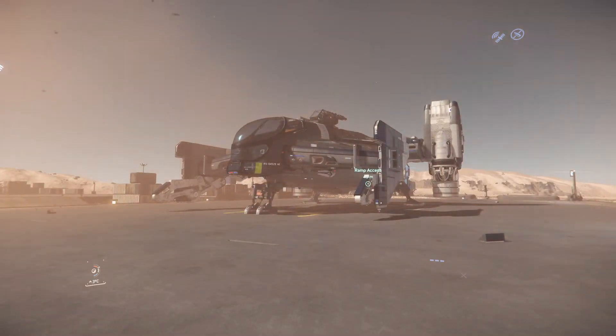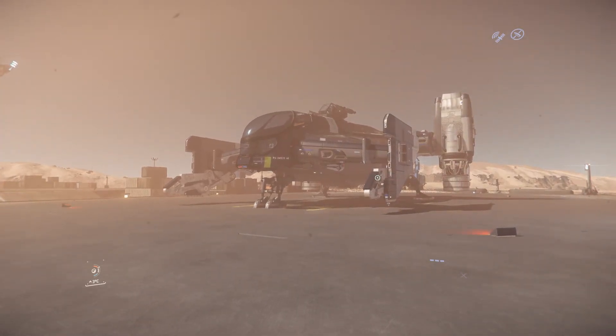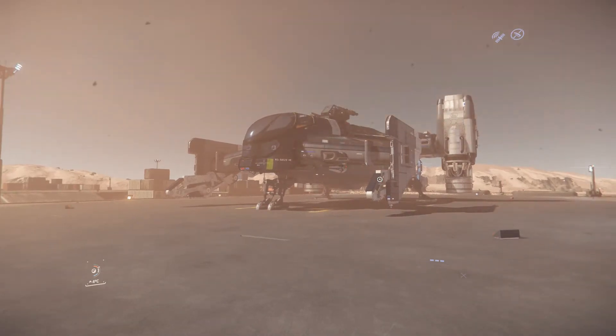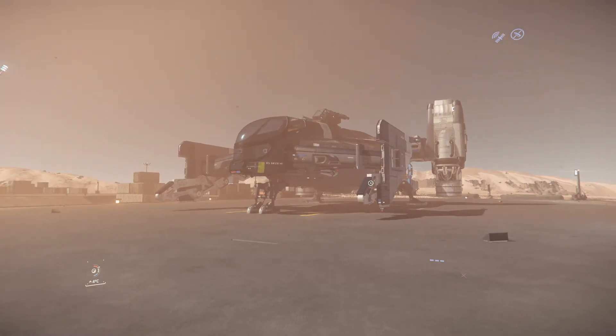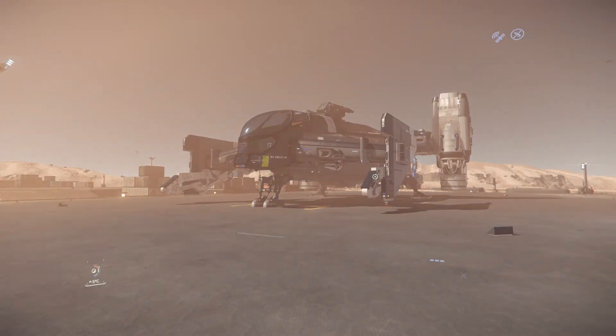Hello everyone, Spector here, welcome to Star Citizen. Today we're going to take a look at the Drake Cutlass Blue. The Cutlass Blue is an introductory version of the Cutlass color series. The reason it was created is because Drake Interplanetary had quite a bad reputation, as their ships were always being used by pirates and criminals. So the company wanted to change their image, creating for example the Cutlass Red as a medical ship, and this police version of the Cutlass series.